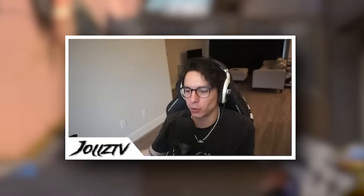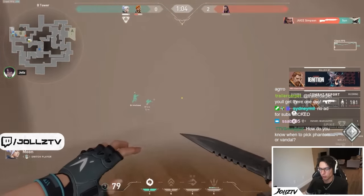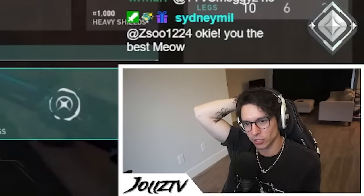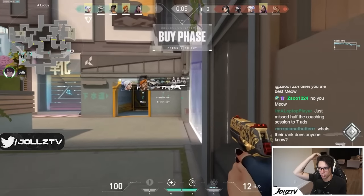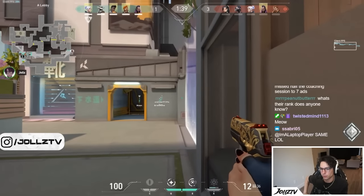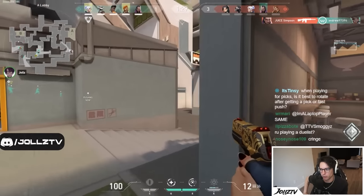Going a little too fast. Before pushing up there's a checklist to follow: something needs to be smoked off, or a flash thrown, or teammates present to get a trade. When saving on attack side, play like a rat — the whole goal for save rounds is just to get one kill. Walk slowly and look for that opportunity.